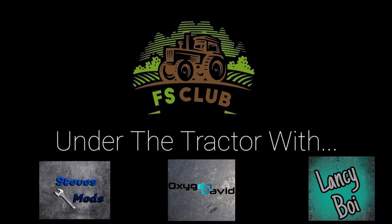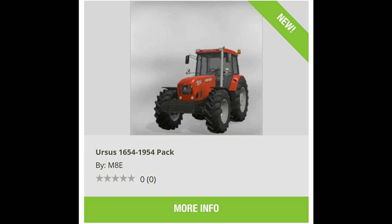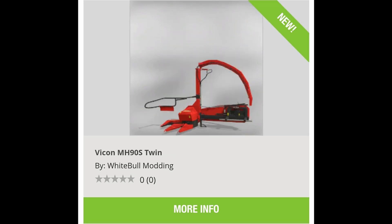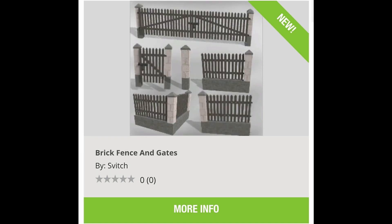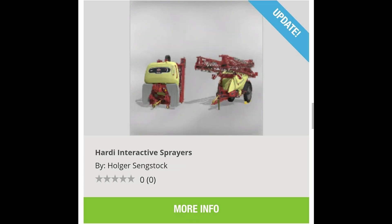Now for new mods that came out today: the John Deere 7R, 8R, 8RT, 8RX 2020 US version by SID Modding; Ursa 1654–1954 pack; Dugglame 416; VidCon MH 90s Twin; Bedner press pack; brick fence and gates; Seasons Geo Hawaii; an update to the Hardy Interactive Sprayers.